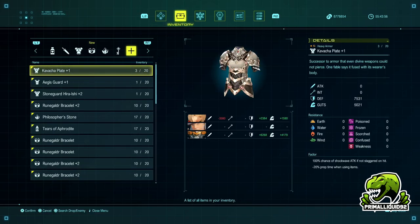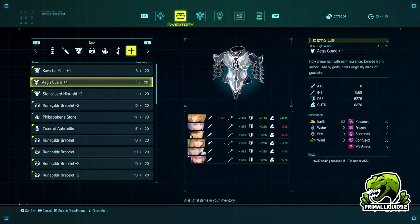Now, the armors in question. One of them is the Kvatcha Plates — this is a heavy type armor. It offers 7,500 defense and 5,000 guts. This is going to be used on our actual characters that charge up into an enemy's face for the extra defense. And then for our light armor, for the other characters, we are going to be using the Aegis Guard. This does offer lower defense and lower guts at only 6,276 for each.